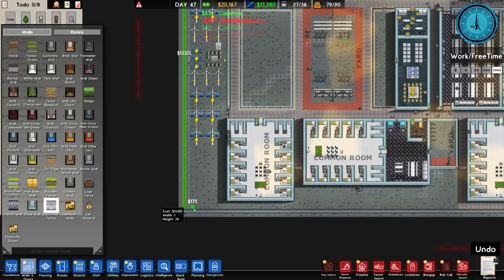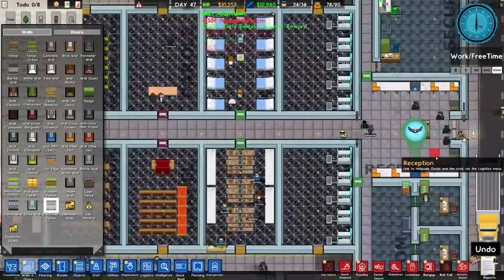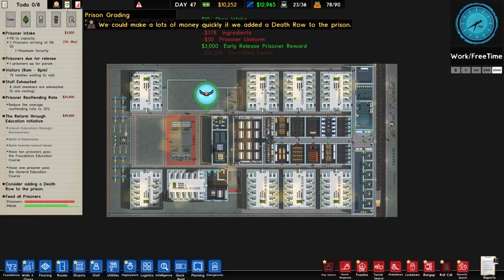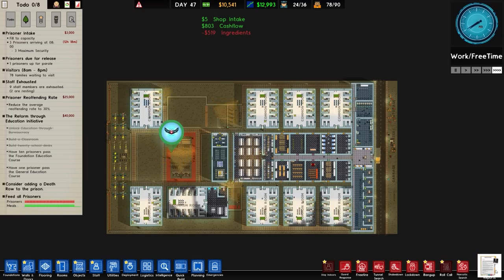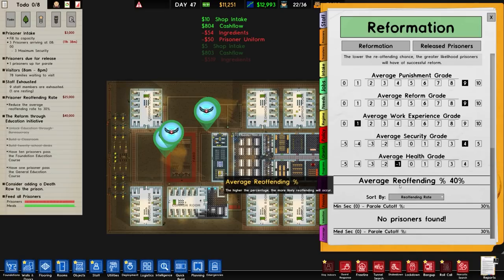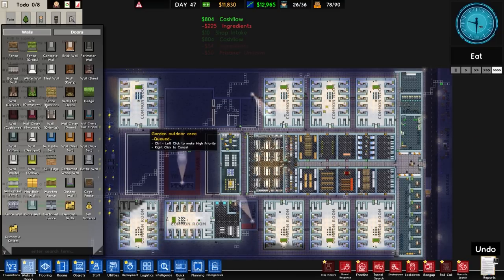Let's see if we have enough for this - we should do. We only need thirteen thousand for that entire section. That's actually a prisoner leaving early there - I could tell because if it flashes there it means they are leaving out the front door. Reoffending rate has jumped down to six percent according to that. According to our reform level it's still at 40%. The work experience and health hasn't changed, so we just need to do what we can on that one.